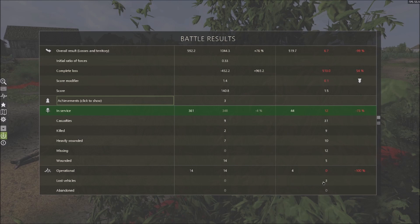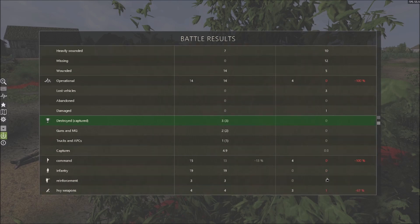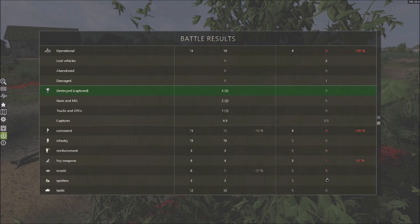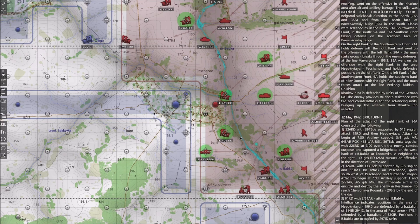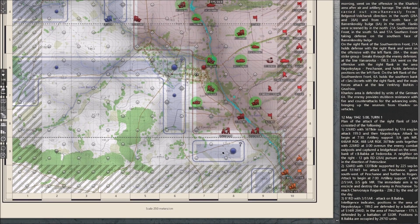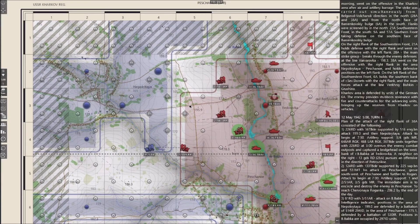They lost 3 vehicles and had 1 damaged. We didn't lose any tanks — most of our losses were infantry. Let's return to the operations map. We defeated the battle group and took our objective. I don't like that my allies are not advancing — it would be good to keep our flanks clear. But other than that, looking quite good. That was the first turn — I hope you enjoyed it. Thanks for watching and have a nice day.